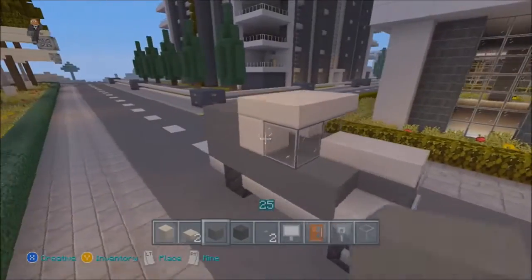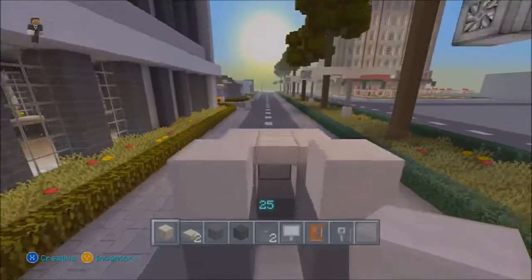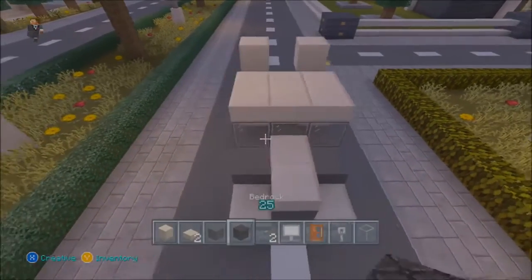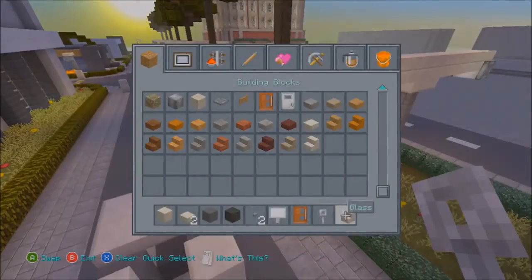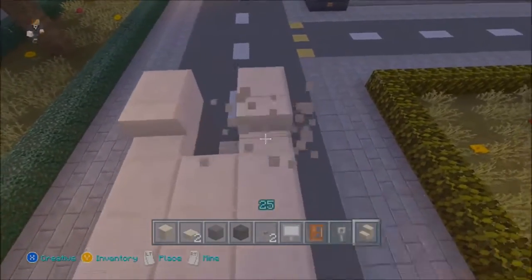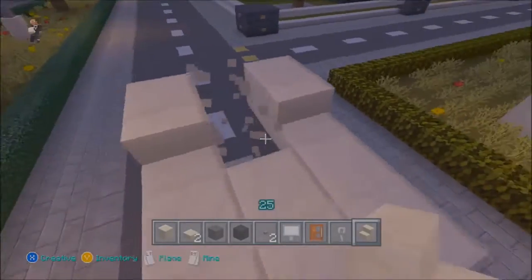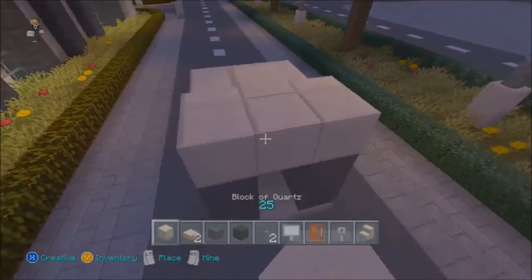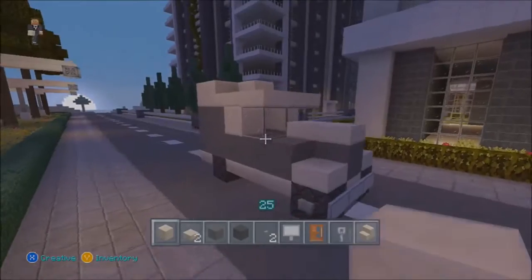Place two blocks of quartz on either side. Now get out some quartz stairs and replace the glass. Place two stairs on either side, then one in the middle — wait, you have to destroy the middle glass first. Place it here, then continue placing two blocks like so, so that we have this sort of roof design. It looks difficult but trust me it's not that hard.